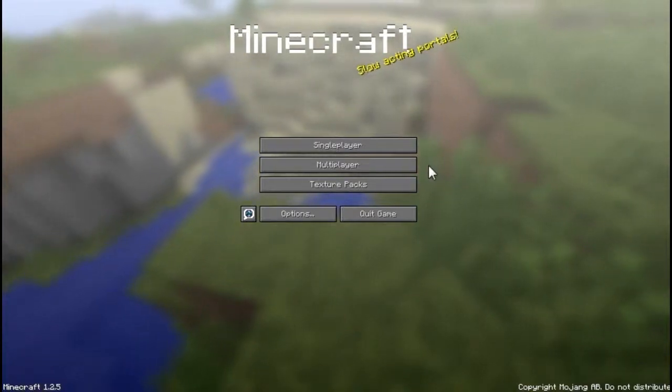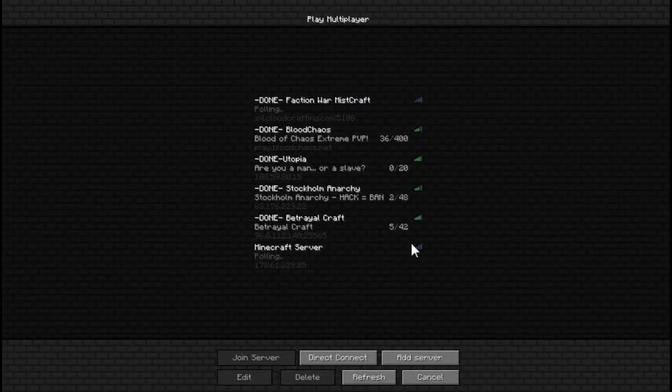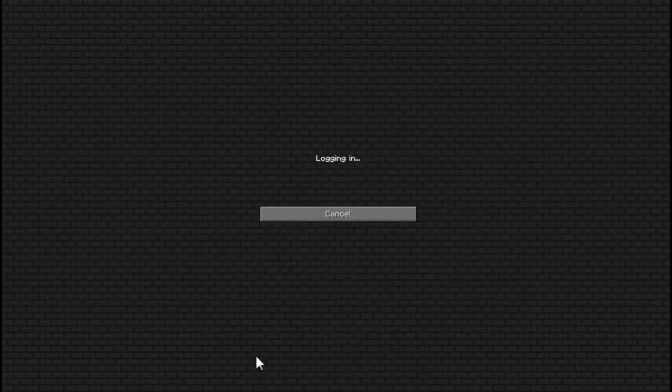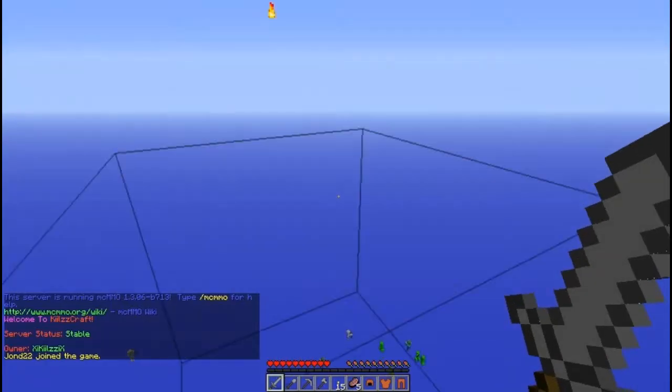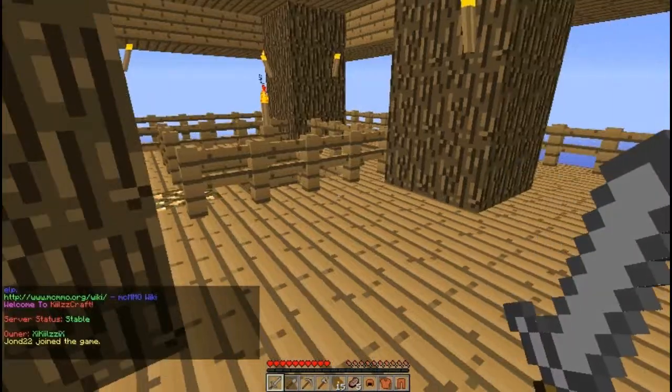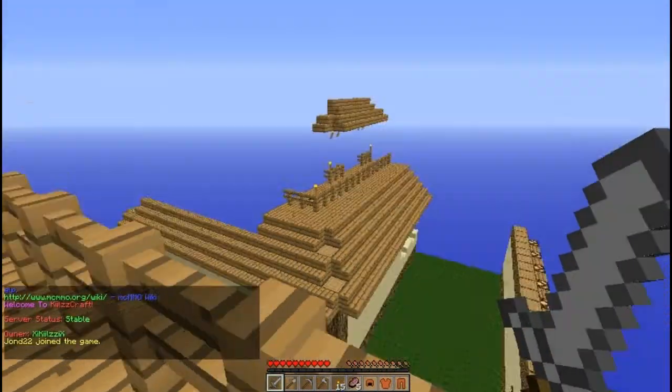What is going on guys, and welcome to the — what is this — the sixth day, and we're going to the Kills server. Let's pop on in here. So right off the bat, you see you are in a pretty cool treehouse, and then as the stuff starts spawning around you, this looks pretty cool.